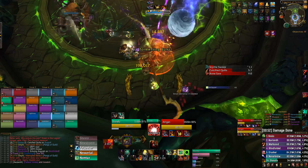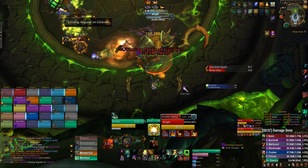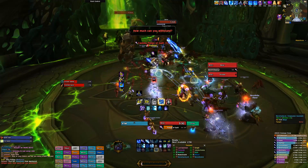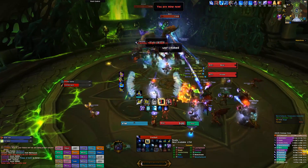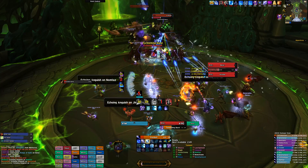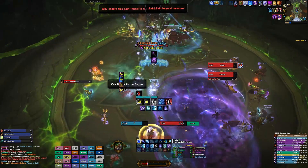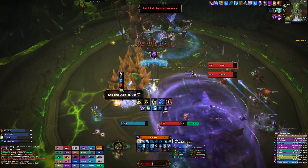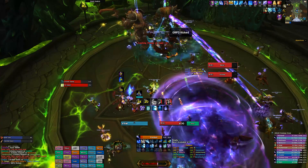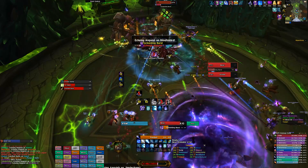As soon as Felsquill ends, make sure your interrupt rotation is ready to pick up Pangs of Guilt immediately. There are two ways to position these bosses: you can keep them spread out the entire time, making it harder to mess up Bonesaw or Felsquill, or you can bring both bosses together during downtime between those abilities and then spread them back out before the signature spells. It's entirely up to you — if you do stack them together, you'll get far more DPS out of it. But aside from that, that's all there is to this encounter.